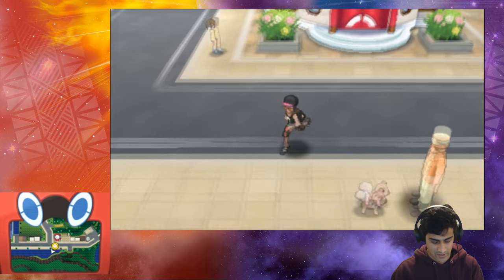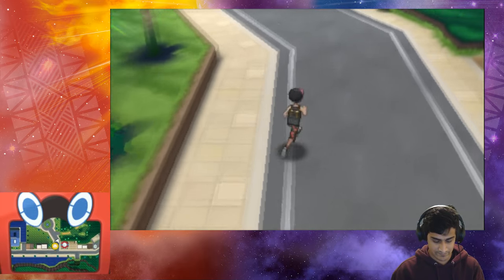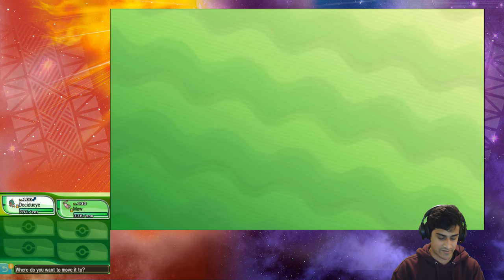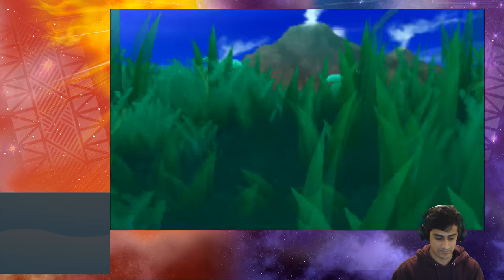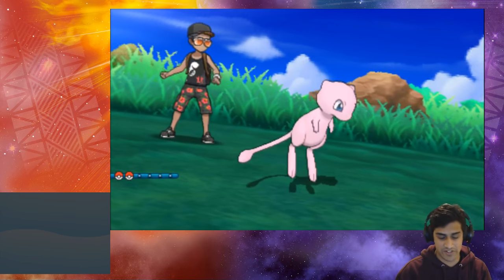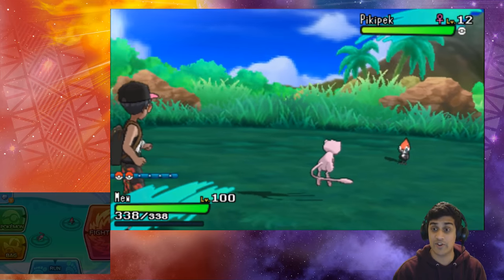Pretty simple guys, not too complicated. Now we just gotta get into a fight — let's head to this grass and test out the Mew in action. Let's switch Mew to the first slot in the party and it should be easy. Let's see what wild encounters we get. We got a Pikipek showing up — we throw in our Mew, and we should have the Z Crystal available. I'm gonna hit Fight, hit that Z Power, and hit Genesis Supernova!